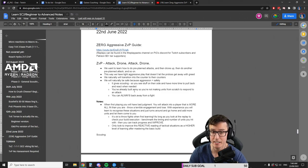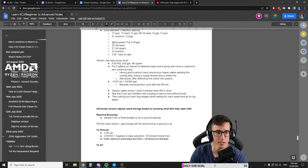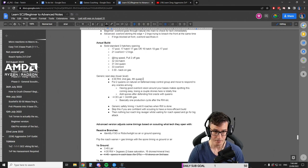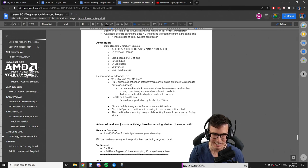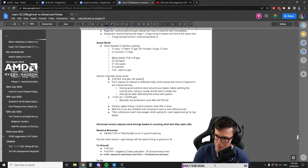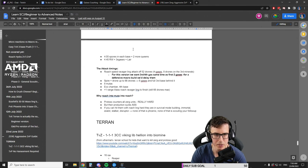Looking at the notes from that guide: it's 'attack, build drones, do an attack, build drones' - that's the concept. We want pre-planned attacks, drone up, do another attack. Tight aggressive play that doesn't let the Protoss get away with greed will naturally transition into the counter to their counters, and we'll be naturally safe because aggression equals safety. The build uses a standard opening - with pool first when showcasing at lower leagues - and at four minutes we build a roach warren, second gas, and a fourth queen.